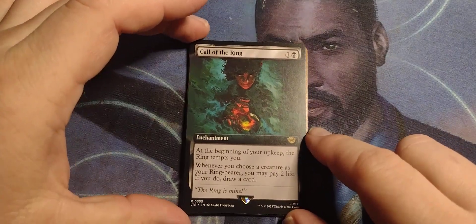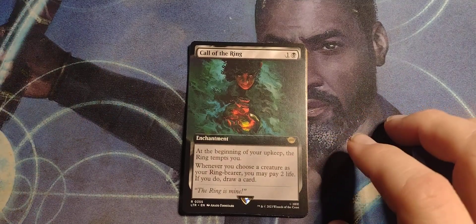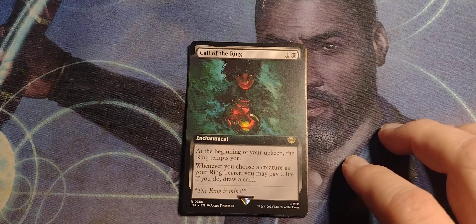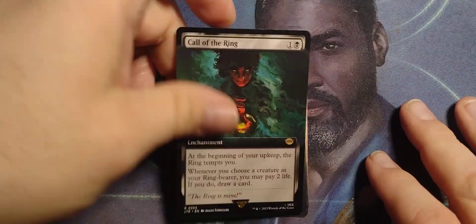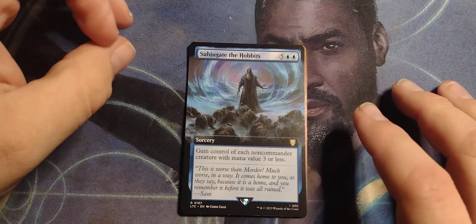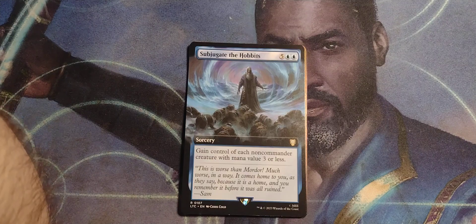Call of the Ring — got the borderless art. One and a black enchantment: at the beginning of your upkeep, the ring tempts you. Whenever you choose a creature as your ring bearer, you may pay two life — if you do, draw a card. The ring is mine. Subjugate the Hobbits: five blue-blue sorcery — gain control of each non-commander creature with mana value three or less.